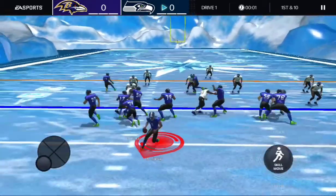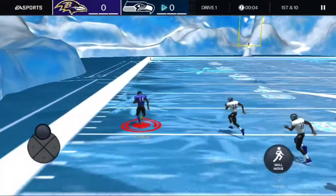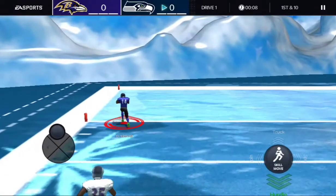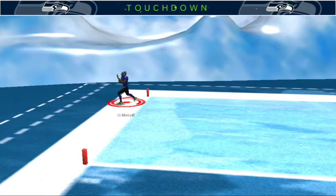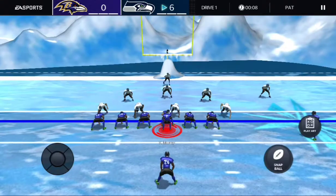It might be a little laggy since I'm on another device. There goes DK Metcalf — that's the first down, and he's gonna go all the way to the house on the first play! This is against an 85 overall team so it should be pretty simple, but yeah, we're getting started.